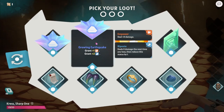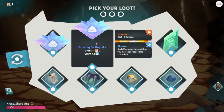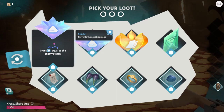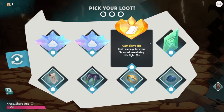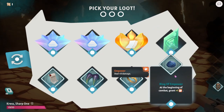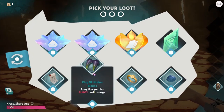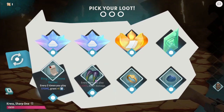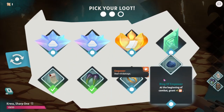So what do we got here? Growing Earthquake heals X damage. Riposte - heals X damage the next time you lose, then reduce this status by one. Grant block equal to enemy attack. Do one damage for every three cards drawn during this fight. Dodge - grant one in power. Every time you draw cards inflict weakness. Ring of the Hidden Blades - do one damage. I'm going to pick these two and get three of these - passives are real good.